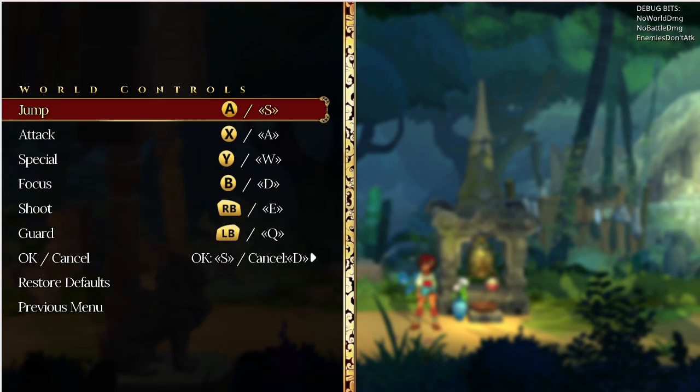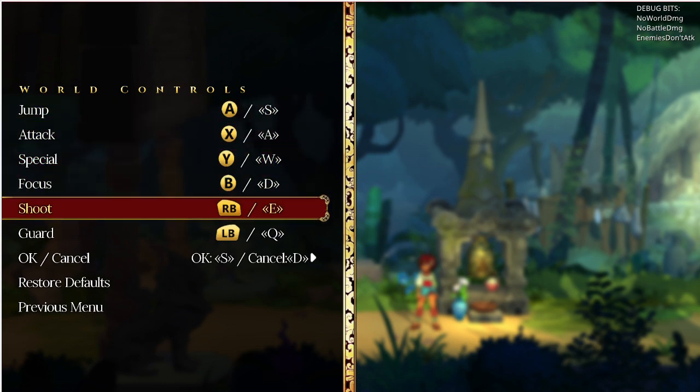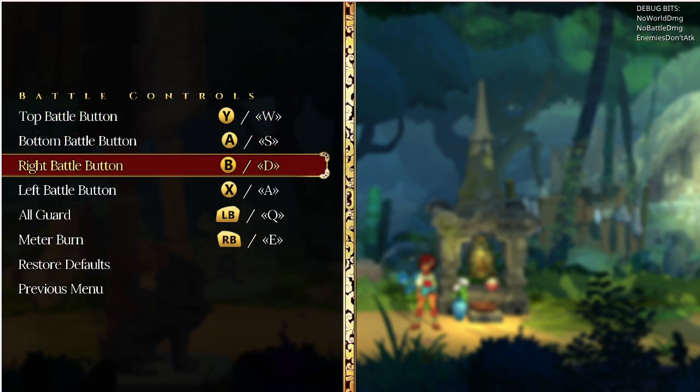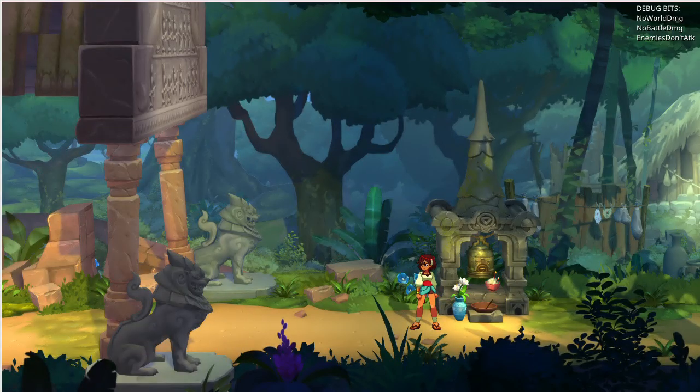We adjusted the world control defaults so they are on WASD, Q and E, which will hopefully make a lot more sense for keyboard players. And then for the battle controls, your characters are on WASD, and Q and E are block and super respectively.